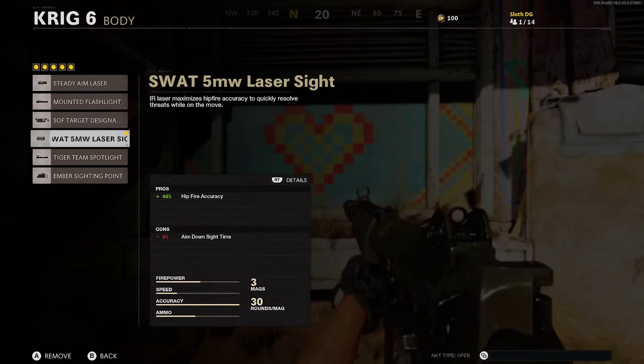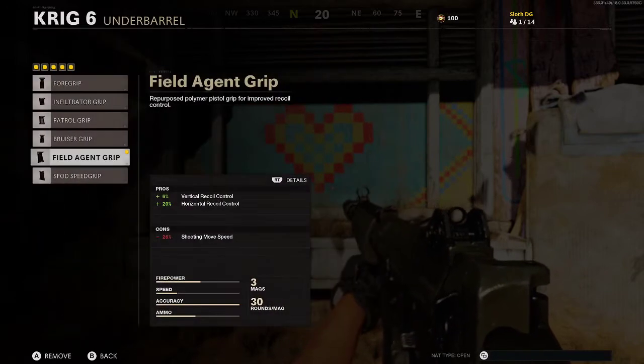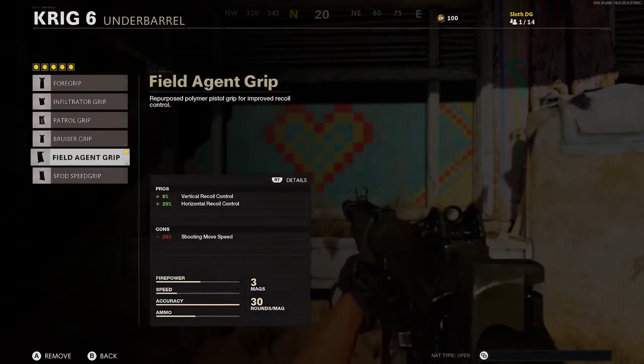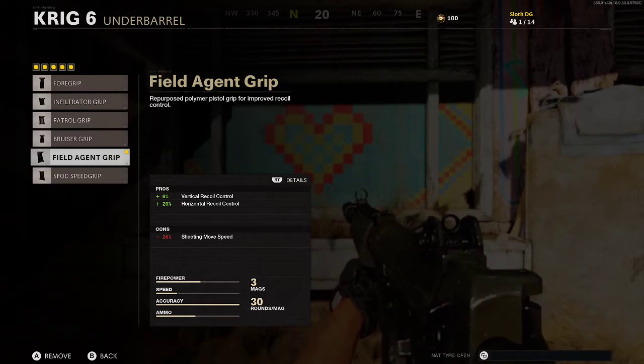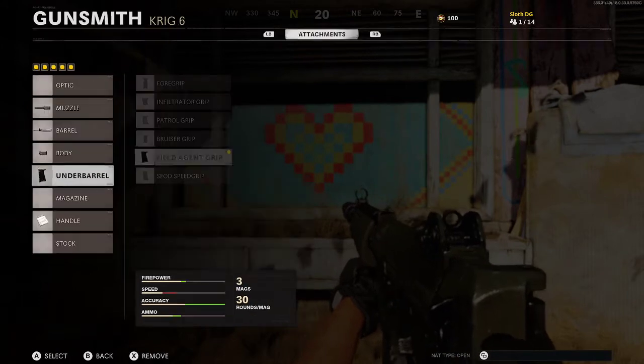The SWAT 5mw laser sight gives you 40% hipfire accuracy. Next, you want to put on the Field Agent Grip for your underbarrel, as it gives you 6% vertical recoil control and horizontal recoil control by 20%.